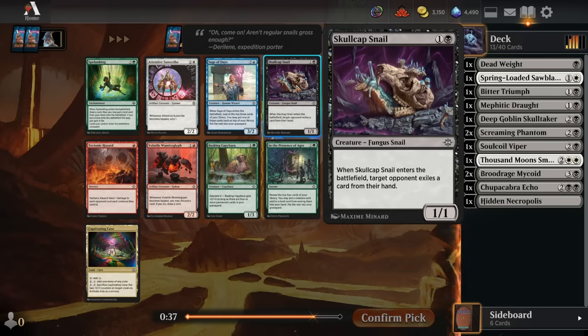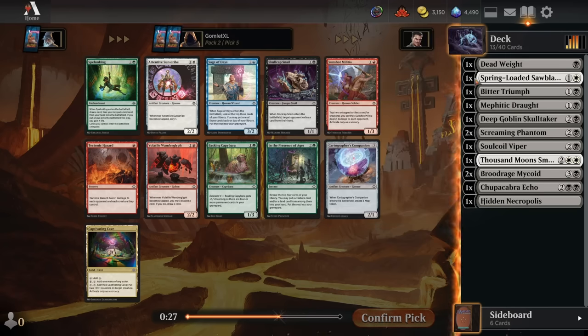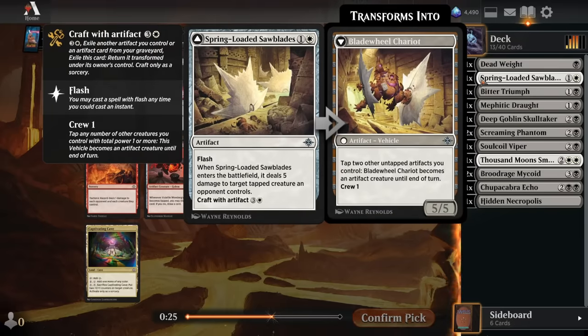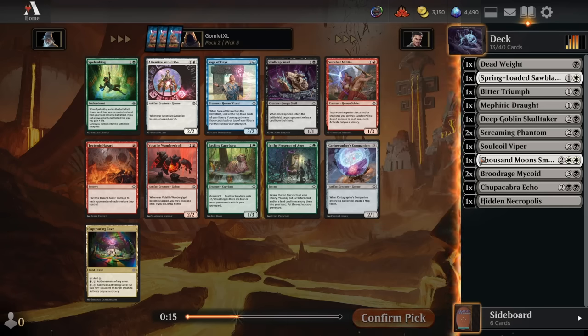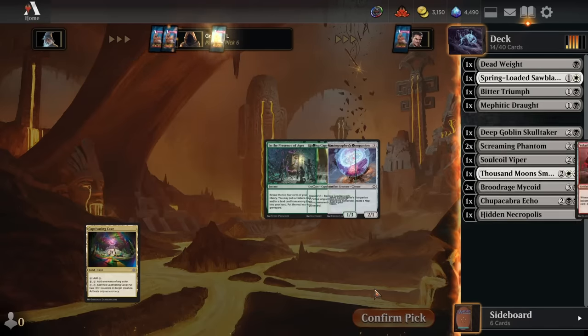Pick 5, there's a Skulcap Snail for us. It hits the board immediately 1-for-1ing our opponents, so anything it does from that point on is just gravy. A 1-1 can crew a Crew 1 card like a Blade Wheel Chariot, chump block and fill our graveyard for our Descend cards, or get tapped towards the Thousand Moon Smithy flipping. I like Skulcap Snail a solid amount here.